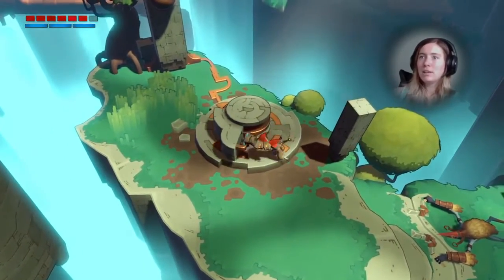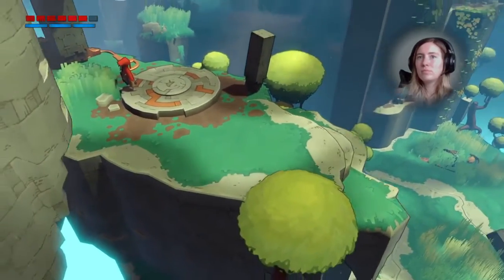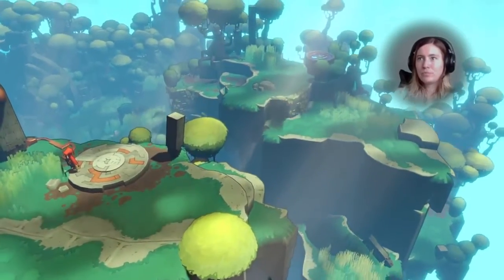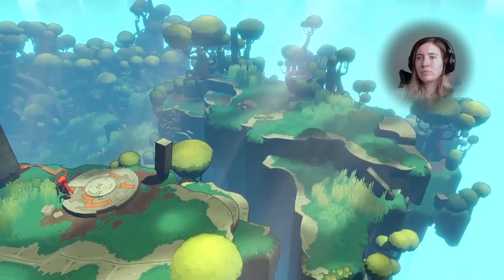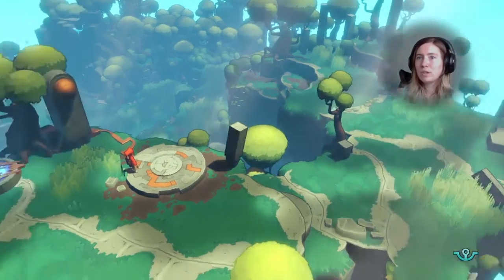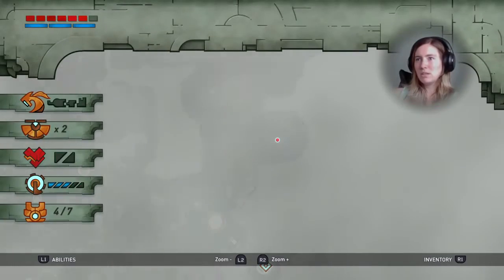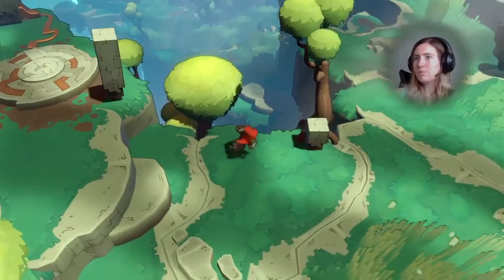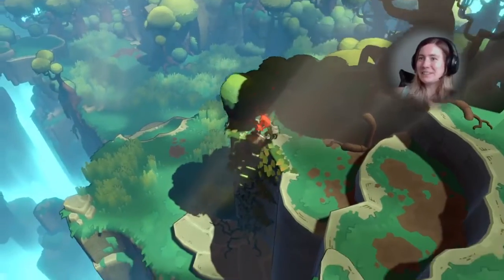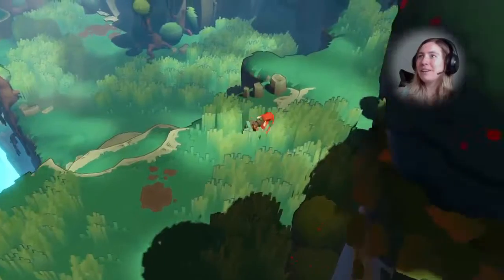I didn't even notice there was a little eyeball thing. Turn everything up. Now I can go down there - do I want to go down there? That doesn't look like the way to go, but then not a lot of stuff does and then it ends up being the way to go. I might be doing exactly what they want me to do - I'm just very easily influenced.